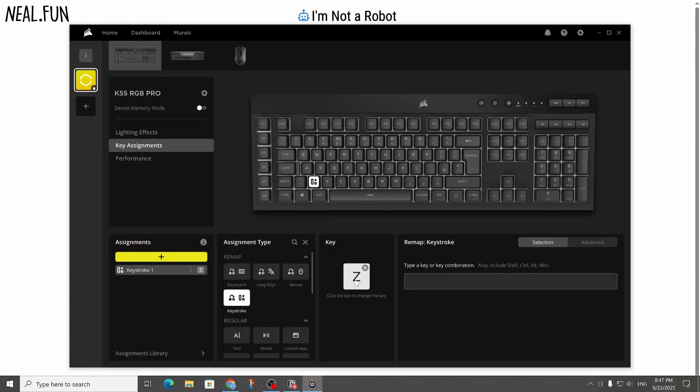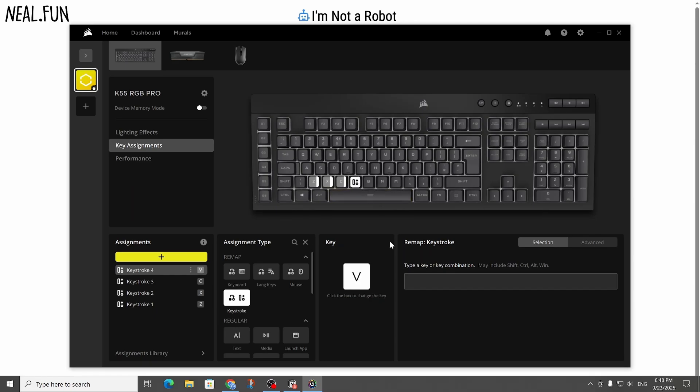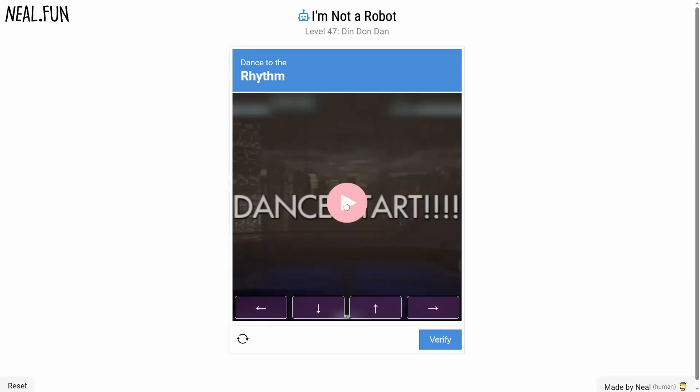So I want C to be left arrow, X to be down arrow, C to be up arrow, and V to be right arrow. I'm also going to use two hands — one hand for left and down and one hand for up and right.